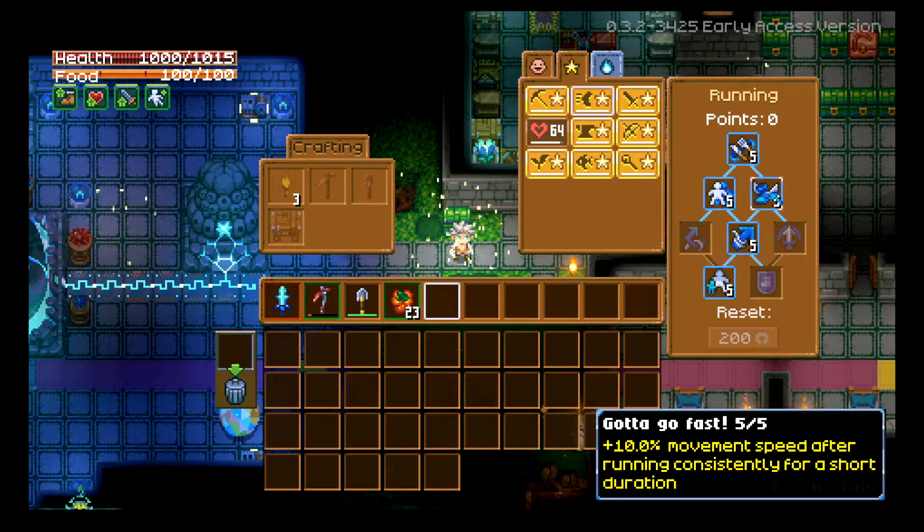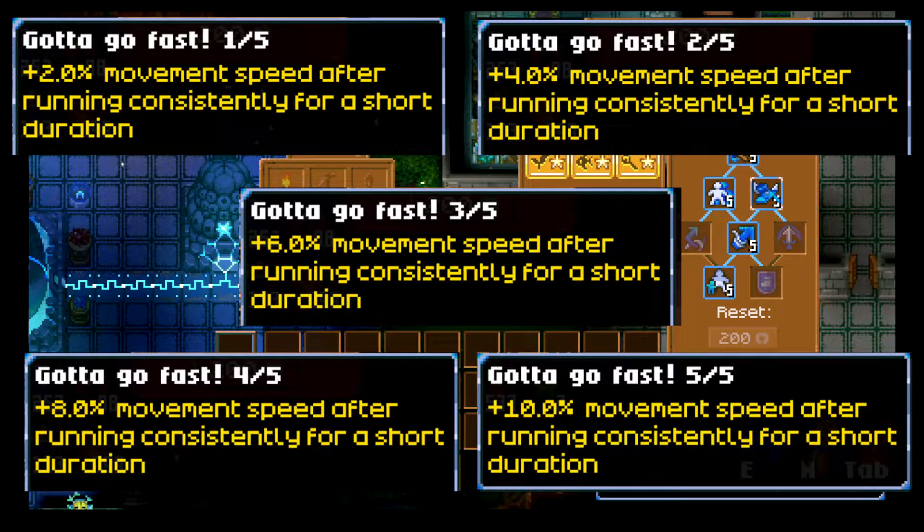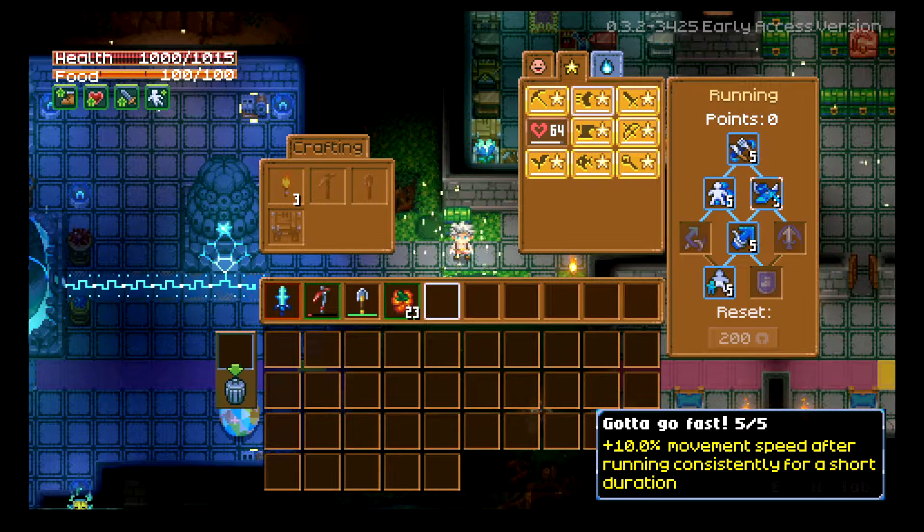One of my personal favorites because I do a lot of traveling is Gotta Go Fast. It goes in 2% increments — 2, 4, 6, 8, and 10% movement speed after running consistently for a short duration. This one is awesome. If you have this plus speed food plus the well-fed buff, you are flying across the map. You're just booking it — very good time.